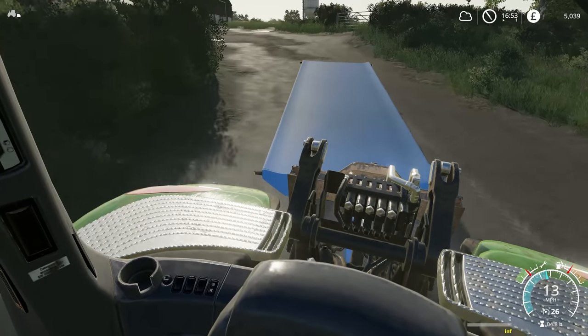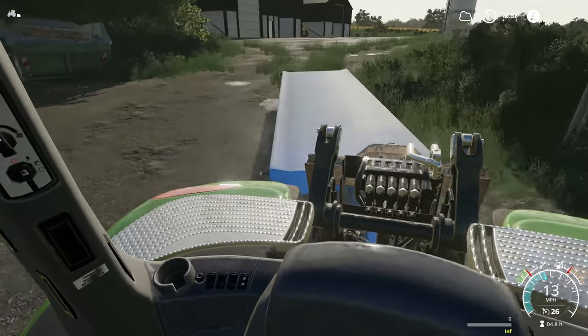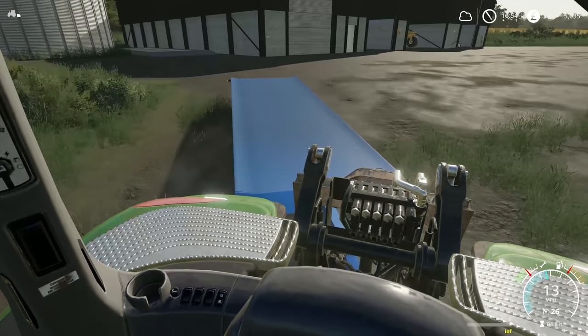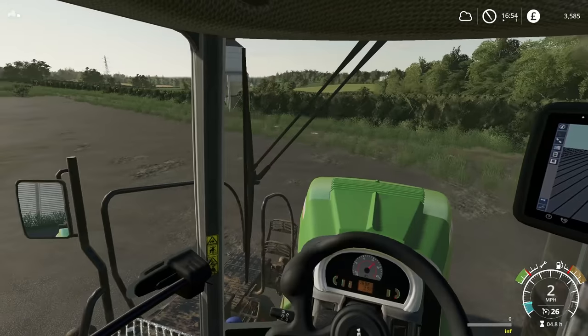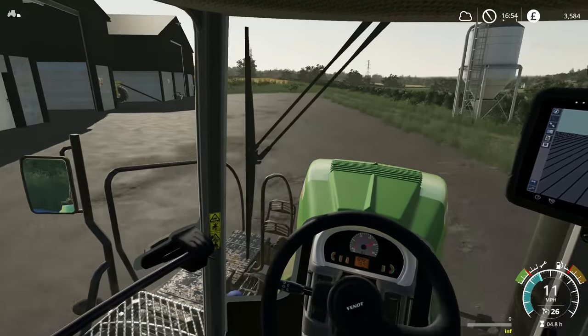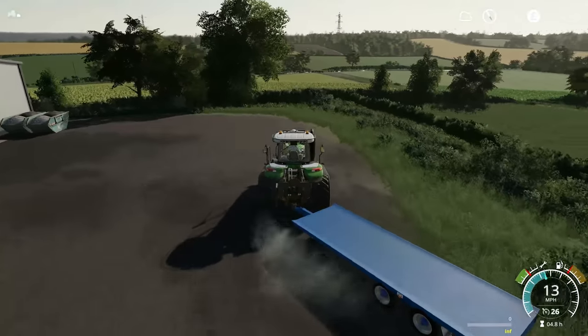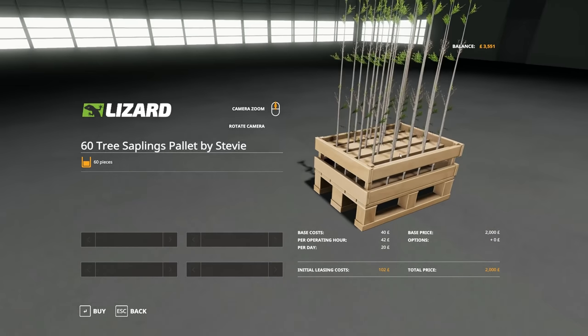I would love a vintage tractor, because they're not going to be very expensive. Plus, if it's a fairly high horsepower vintage tractor, it should be able to tow a trailer - absolutely no problem at all. Time to do some buying and loading up. Before I do that, I should probably show you this mod: 60 tree saplings for £2,000, so it's a 33% saving. Not too bad.